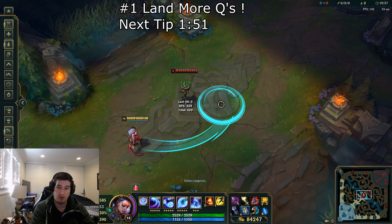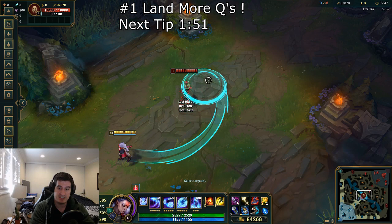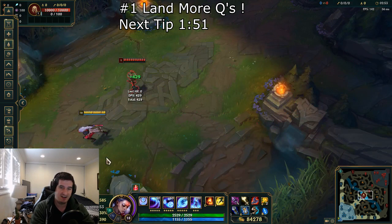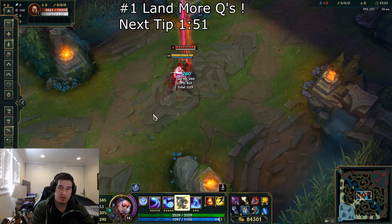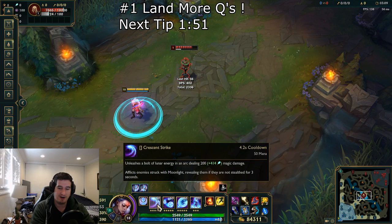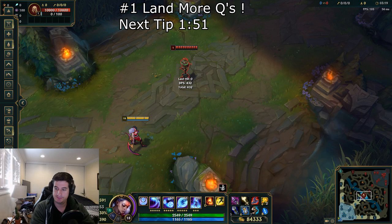You're going to hit a lot more Qs if you are looking to try and hit people with this big circle at the end, rather than trying to hit them with the thin line. It's a lot easier for someone to dodge skinnier skill shots, and a lot harder for them to dodge really fat ones. So take advantage of the fat part of your skill shot. You can throw it on top of yourself when jumping in, but always try to abuse that big explosion at the end of Diana's Q.